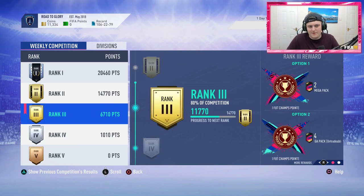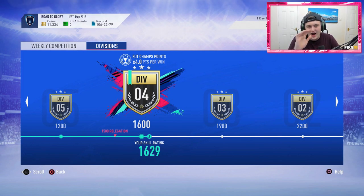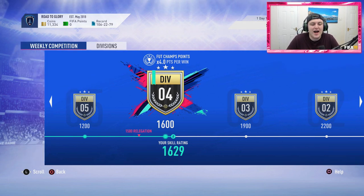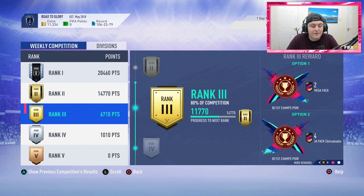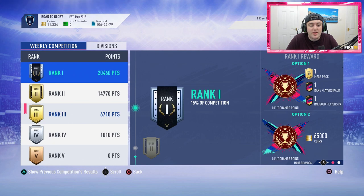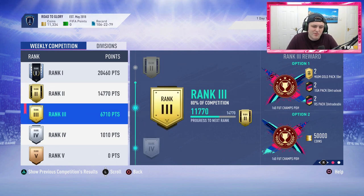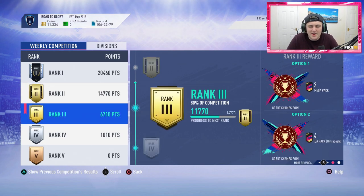I'm in Division 4, sort of mid-tier, actually close to relegation. I'm not a very good FIFA player — we've established that. For Division 4, rank 3 is 6,700 points currently, recording this on Tuesday evening. 14,770 points for rank 2, and rank 1 is 20,500 points. Towards the end of the week, rank 1 usually ends up around 30–33,000 points, rank 2 around 20–23,000, and rank 3 around 12,000.